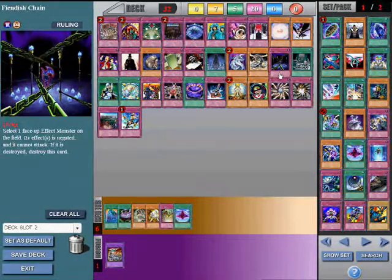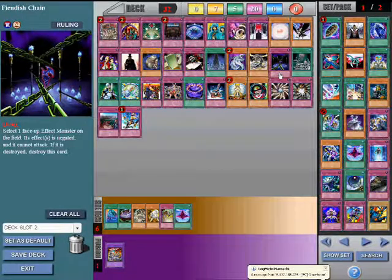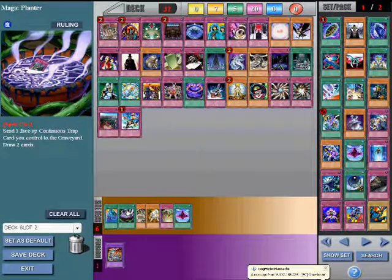Fiendish Chain. It's a continuous trap card — once activated, you target a card and it can no longer attack, nor can it activate its effect, which is also negated. It's good versus Monarchs since you can chain it to a Monarch's effect and negate it. It can also counter Judgment Dragon and Dark Armed Dragon, and it's especially good if you have a Magic Planter already in your deck. After you've used it, you can send Fiendish Chain to the graveyard and draw two cards.